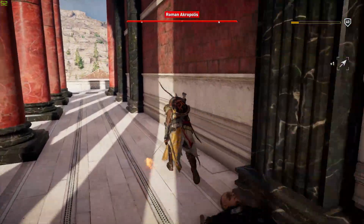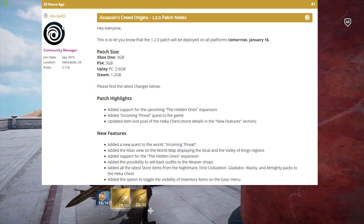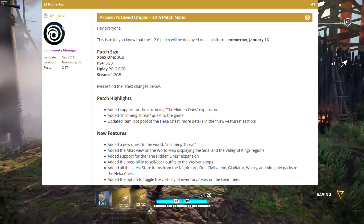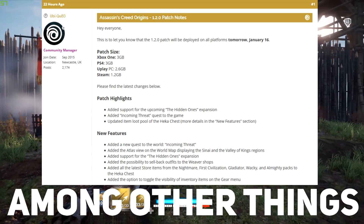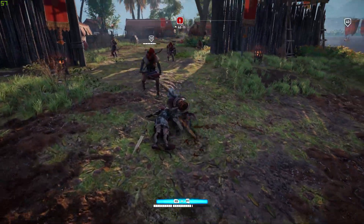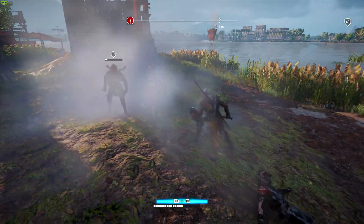Today's the day that patch 1.2 comes out for Assassin's Creed Origins, which will be adding support for the Hidden Ones expansion and the quest incoming threat, as well as updates to the Hecker Chest system. But we're not going to be talking about that today. What we're going to be talking about is, in fact, the upcoming DLCs for Assassin's Creed Origins.